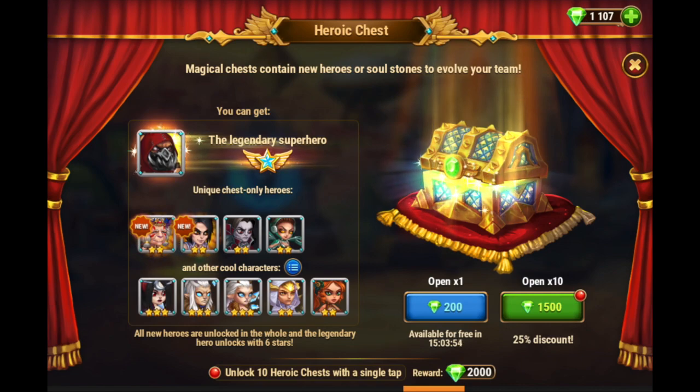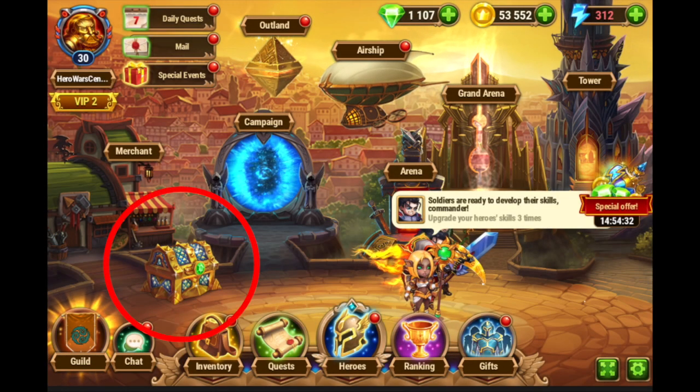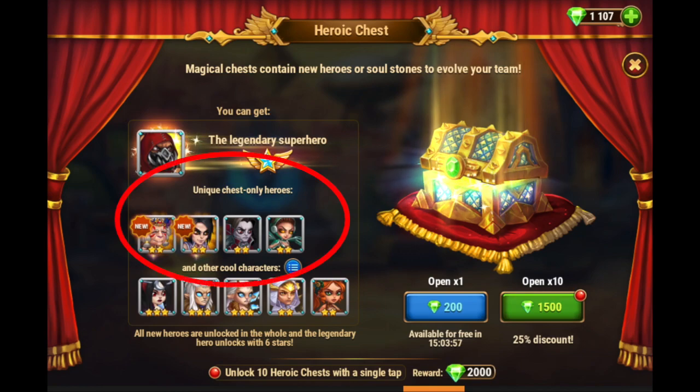The heroic chest is a special chest that's located on the main square in the main lobby. It contains Hero Soulstones and sometimes you can get a full hero out of there if you're lucky. Some heroes you can only get from this chest, aside from special events or Heroes of the Month on the calendar.